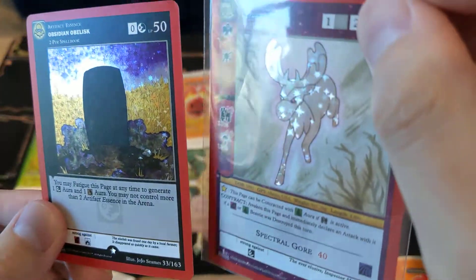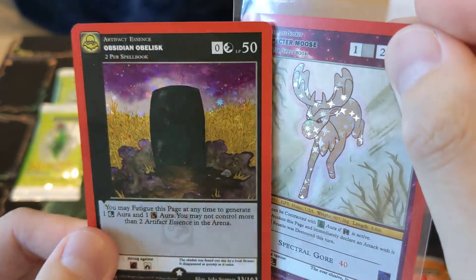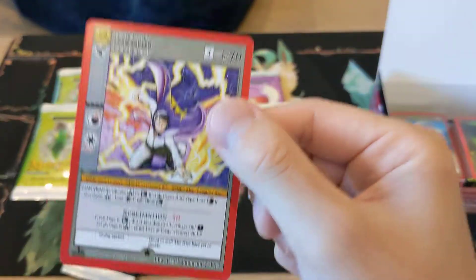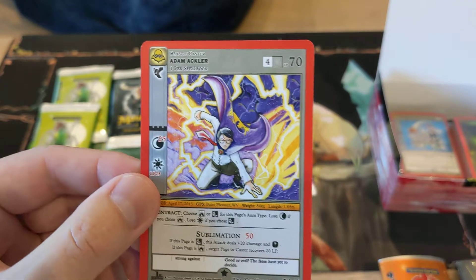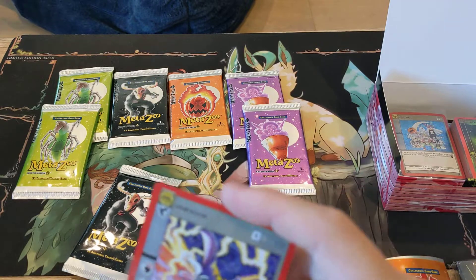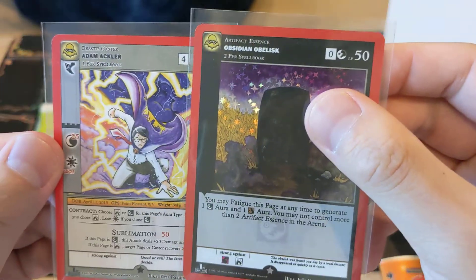The previous one was the Spectre Moose, which had the Moose Hollow. Somebody tell me in the comments which one is rarer, because I'd love to know — not too sure. Let me sleeve that. The rare we got is Adam Achler. Someone tell me where this is from, what part of the US, what's the mythology — I'd love to really know that as well. So Adam Achler and the Obsidian Obelisk is what we got in this pack.